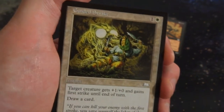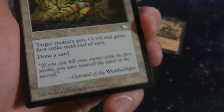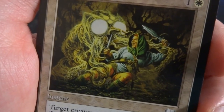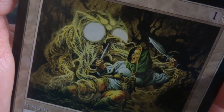Got Guided Strike. 1 and a white. Instant: target creature gets +1/+0 and gains first strike until end of turn. And draw a card. By Gary Leach. Interesting art — looks like they're in some sort of underground place fighting some sort of mold monster or something. Look at those eyes — they're huge and glowing.